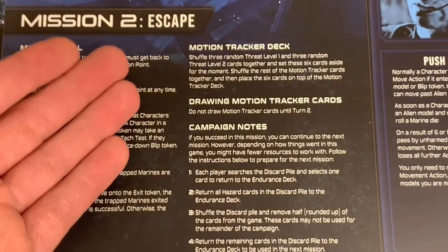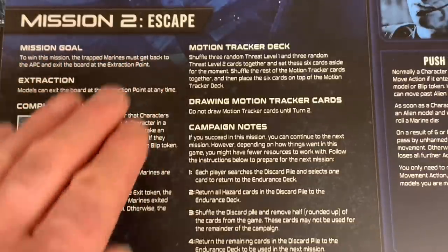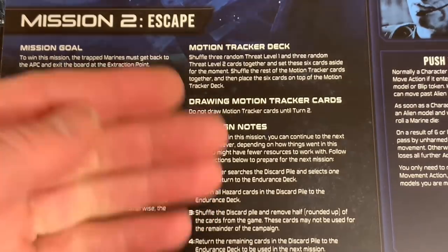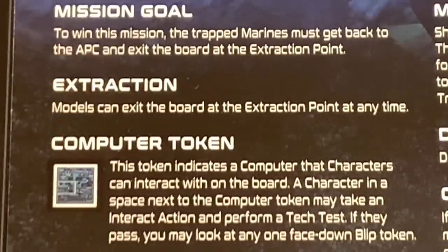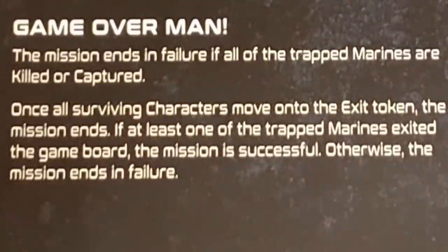This second mission is called Escape. We have to get our marines out of the reactor room before more of them die. Our mission goal is to win, and to win this mission the Trap Marines must get back to the APC and exit the board at the extraction point. There is a computer token that characters can interact with — a character next to it may take an interact action and perform a tech test, and if they pass they may look at any one face-down blip token. The mission ends in failure if all the Trap Marines are killed or captured — game over, man. Once all surviving characters move onto the exit token, the mission is successful if at least one Trap Marine exited the board.